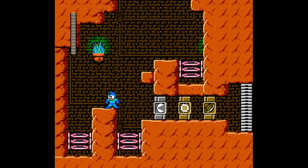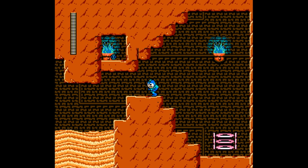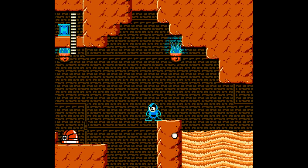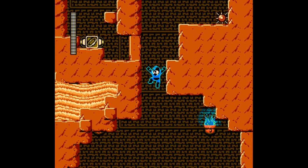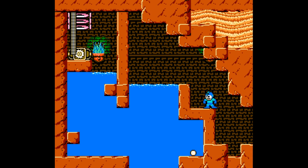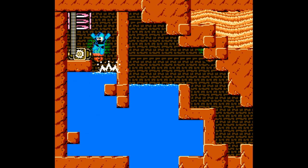It looks like we need to go through these teleporters to unlock weapons. We have the Mega Man 5 charger here, and already a checkpoint — that's very generous. The chargeable buster is going to be immensely helpful here; it just wrecks everything. We already have our first weapon too, so this might be a very short episode.